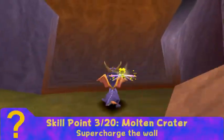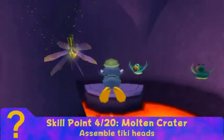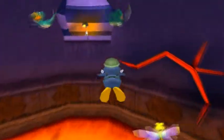Then we go to Molten Crater. We supercharge the wall — we got that one. And then this one, you have to assemble the tiki heads on the central platform. I actually forgot this one existed, surprisingly enough.